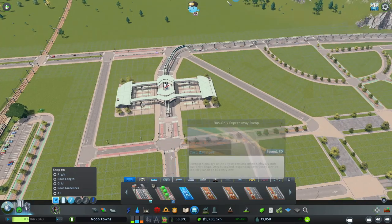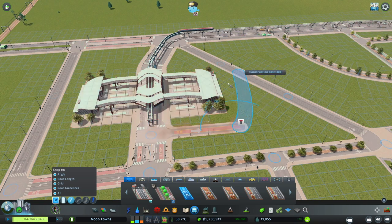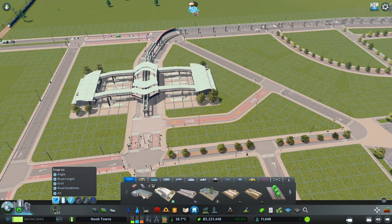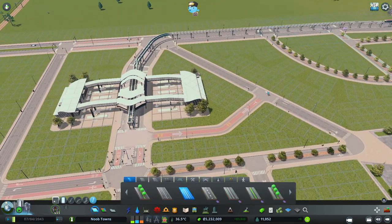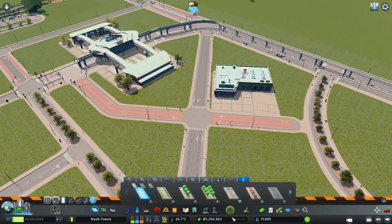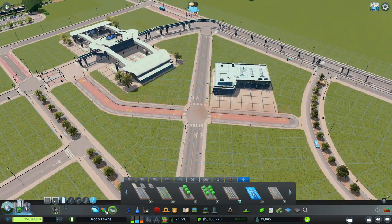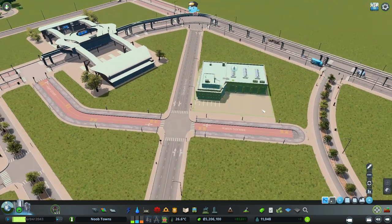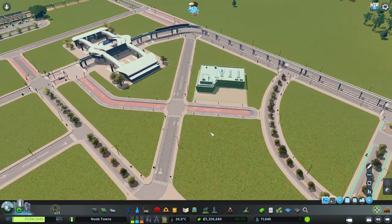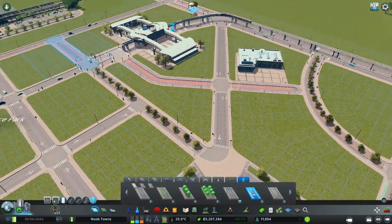Now I need to think about where we're gonna put our bus depot, because otherwise the buses will have to come all the way over from New Brighton and that doesn't make any sense. I think maybe straight across the street hill here will work - we'll have to use Move It but I think we can make this work. I actually think it makes sense to use the pedestrian bus road here, and that way this can also be a pedestrian connection. We do need to be thinking about our service station for our pedestrian-only town square.